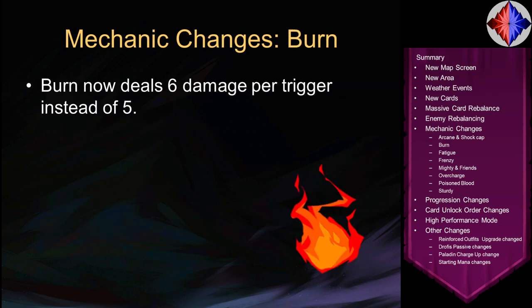Burn now deals 6 damage per trigger instead of 5. Overall, burn is about the same power level because enemy health went up by roughly 20%, so the 20% damage increase roughly cancels out. But there are a lot of new changes to burn cards beyond this that make burn still a fun strategy.